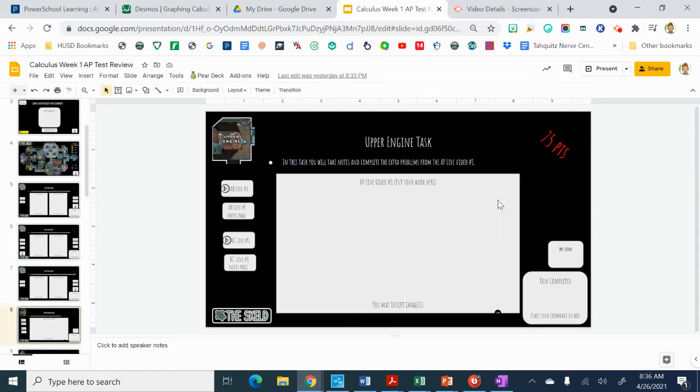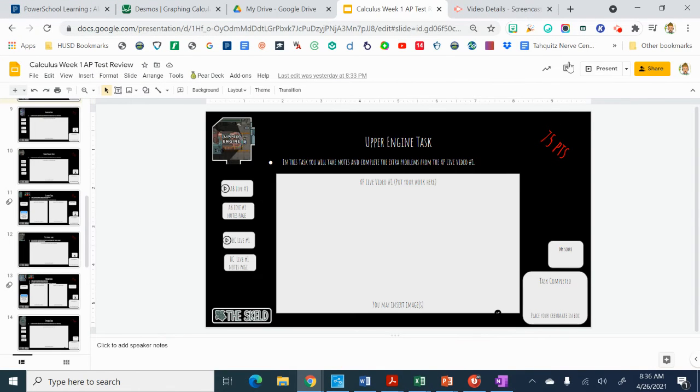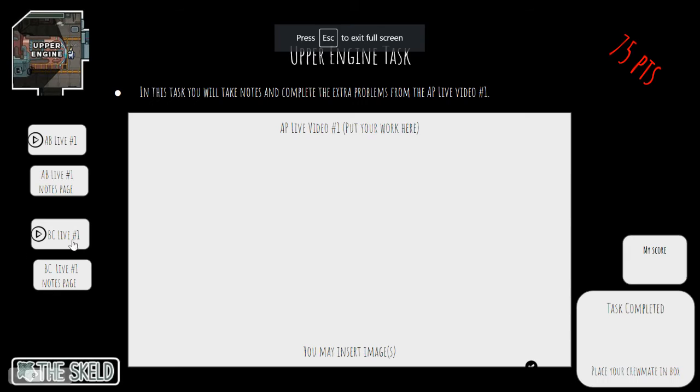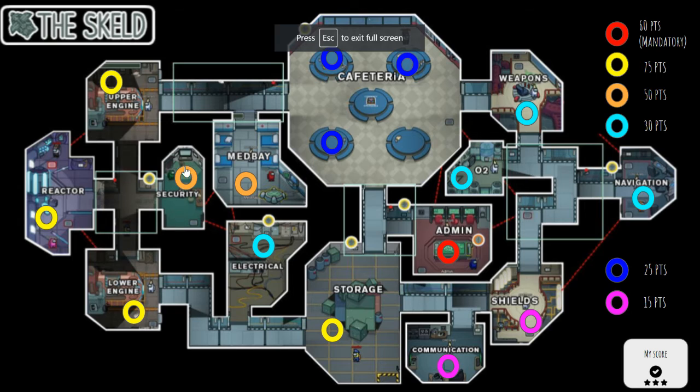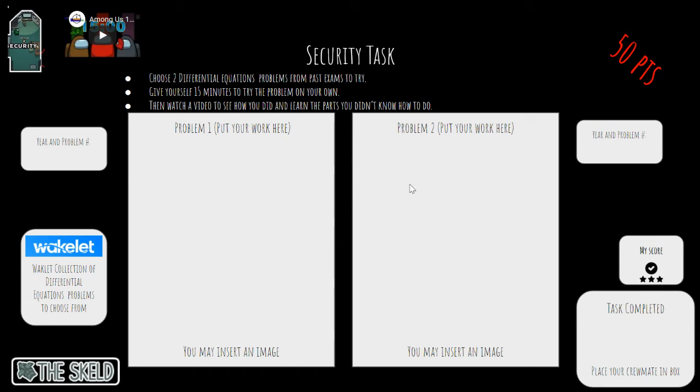You can put a couple of images in here, just make sure they fit in the white box. These orange task slides are basically where you're going to be working on your own problems. The more free response problems you do, the better.